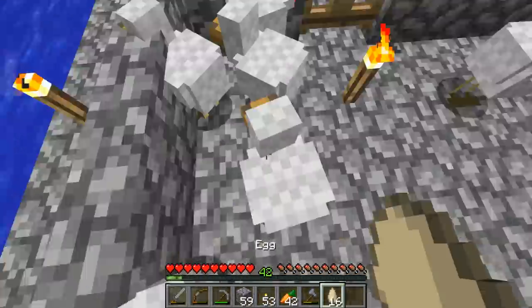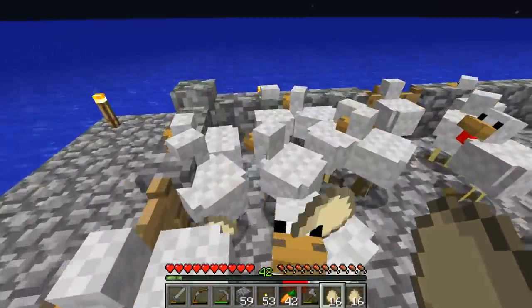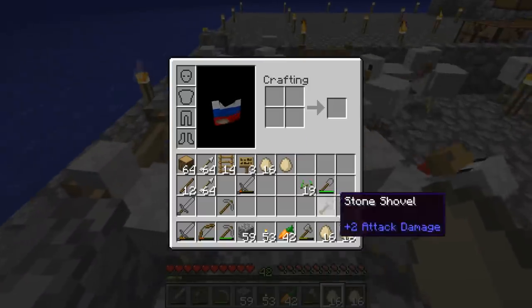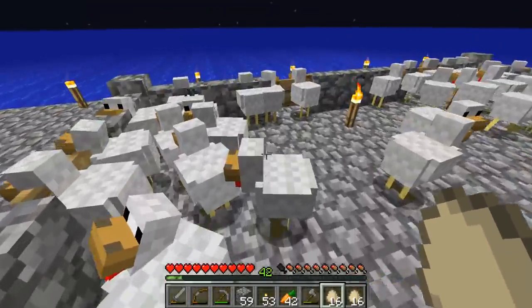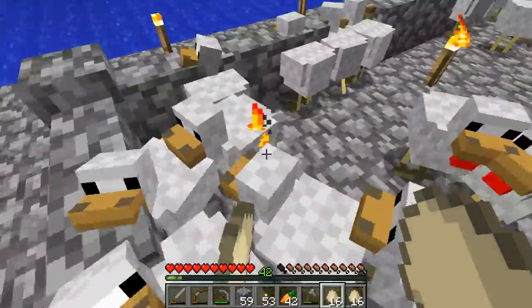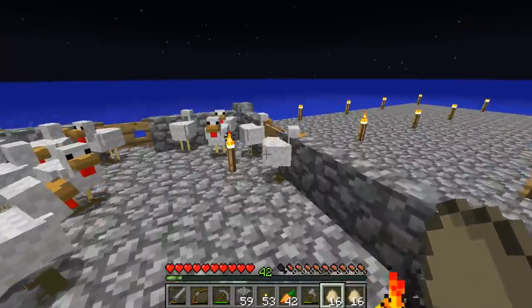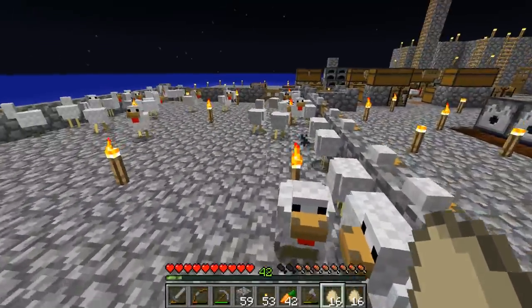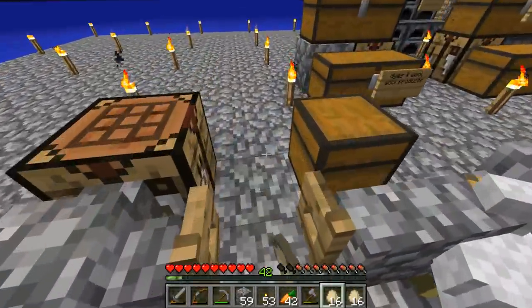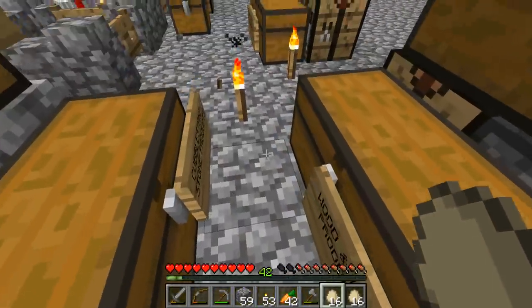Now let's go ahead and collect all these eggs that the chickens have laid — wow, they're going fast. The difficulty with these eggs is that they only stack up to 16, so that's a little bit of an issue as far as storing them goes. Now one thing I've been thinking about is it's getting a little bit difficult to store my items — this is a little bit too constrained, so I might move all these chests and offset them one block over.